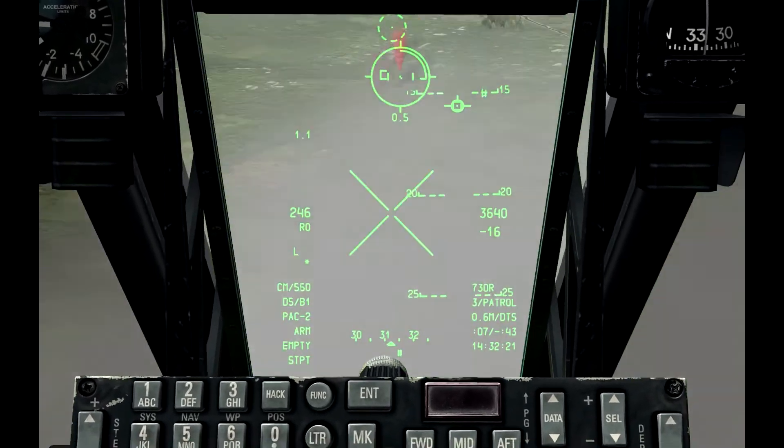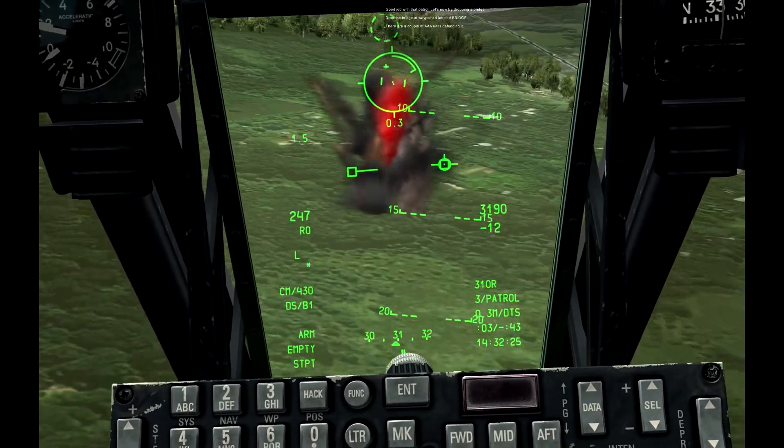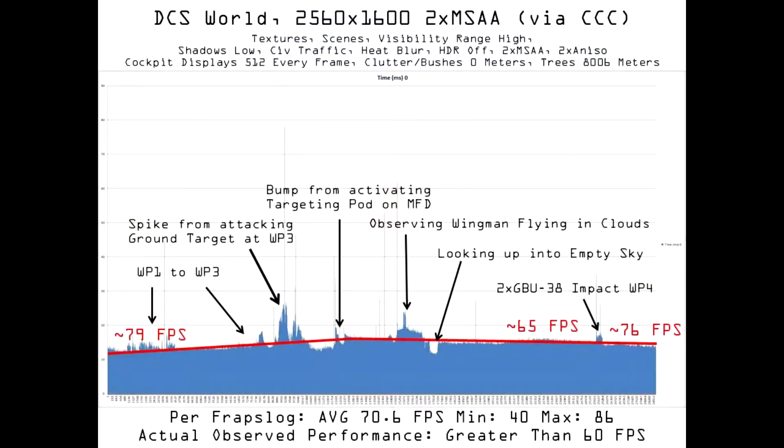This is a pretty busy rocket and gun run, and my system is still delivering a solid 40fps without stutter. Analysis of frame times proves what I already know subjectively: my system is able to turn out a credible 60fps experience using these settings via Catalyst Control Center. The rocket and gun run was rendered at about 40fps, and a look over my shoulder to my wingman flying in some clouds brought performance down to about 54-55fps, but other than that, all was well.